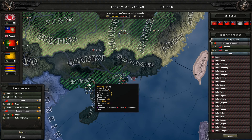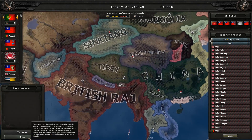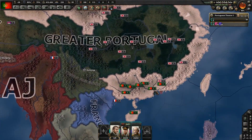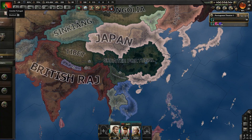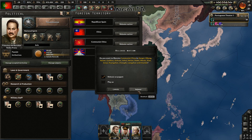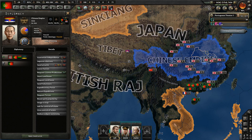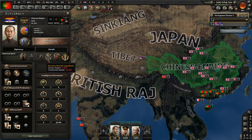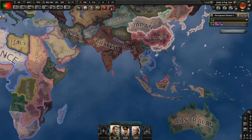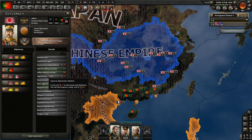Manage occupied territories - release communist China as a puppet. It's called Chinese Empire but it gets communist China's modifiers, which means they have 20 million manpower. So our manpower troubles are gone. Now I need to get military access from Japan - they might agree because we have the same ideology. Ask for military access. Now we can prepare to expand more in Europe.